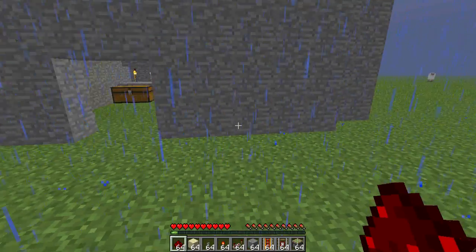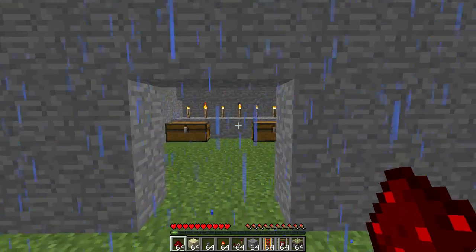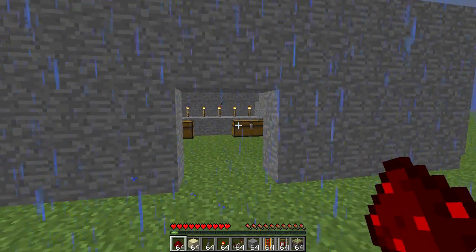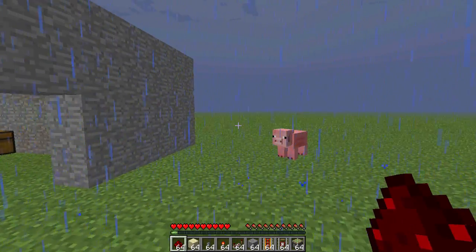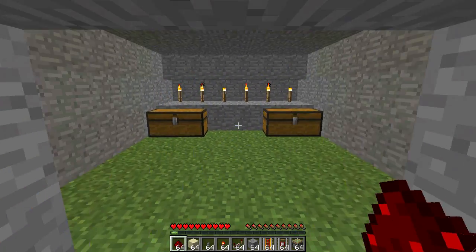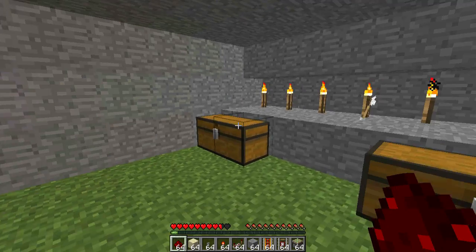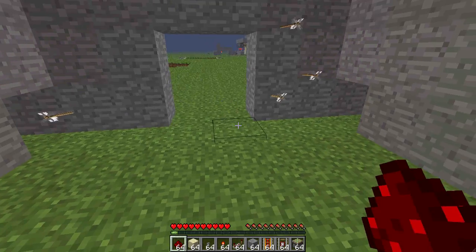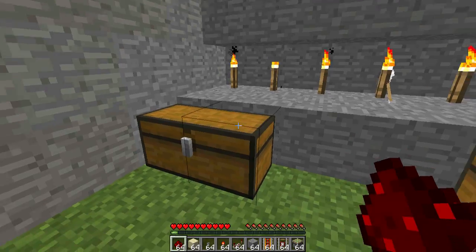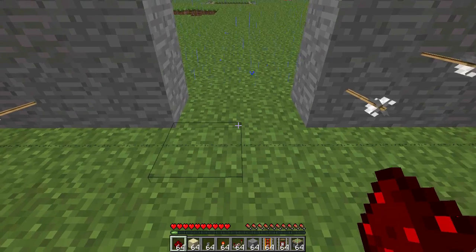Let's say a server you play on — like a hardcore multiplayer server. You make this building, and someone sees the chest inside and thinks it's safe after being attacked by mobs outside all day. They need shelter. So let's say they step in, hit the tripwire, boom — dead. I'm on peaceful so I'm regenerating health, but that could kill them right there. It's just little lures in there.